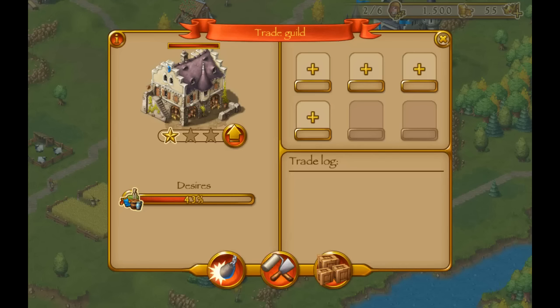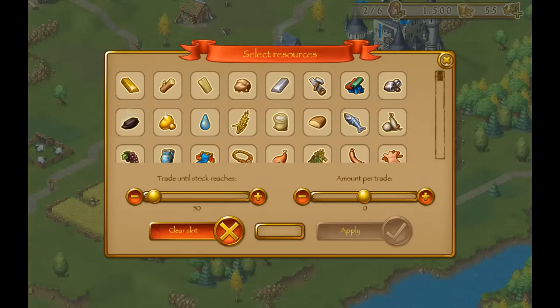So what does the trade guild do? Basically, in the trade guild you can set up automatic trades. For example, if I want some wood to be traded, we first decide for how long — until our stock reaches 150. Now for the amount per trade, this is basically the amount that is traded the first time the merchant comes to your town.